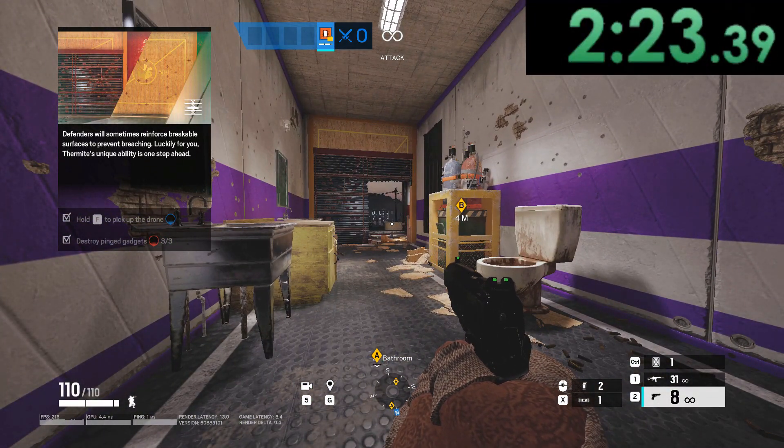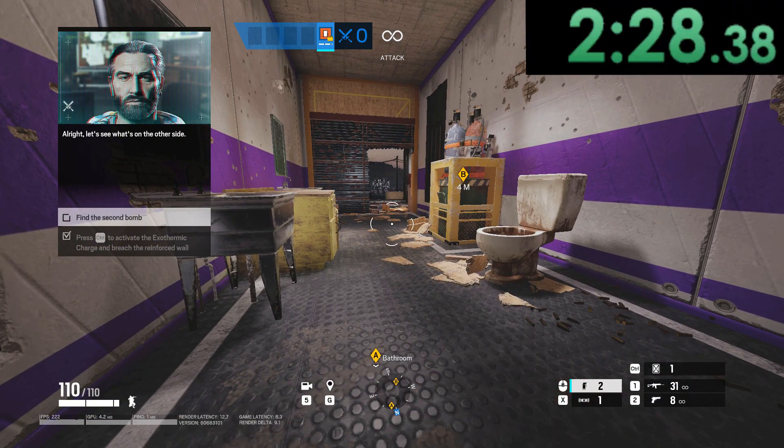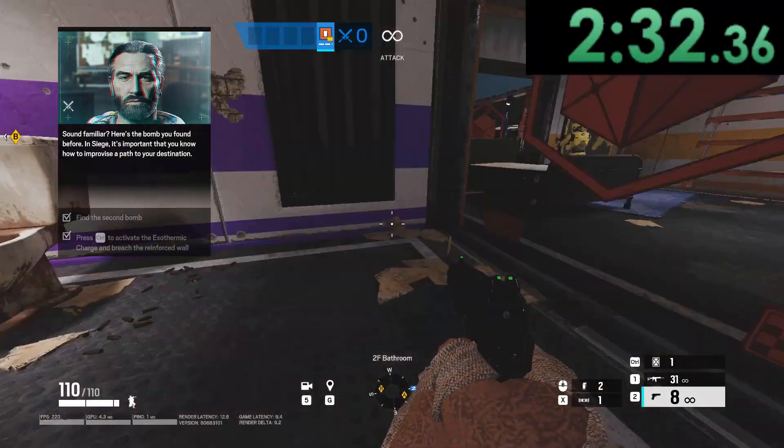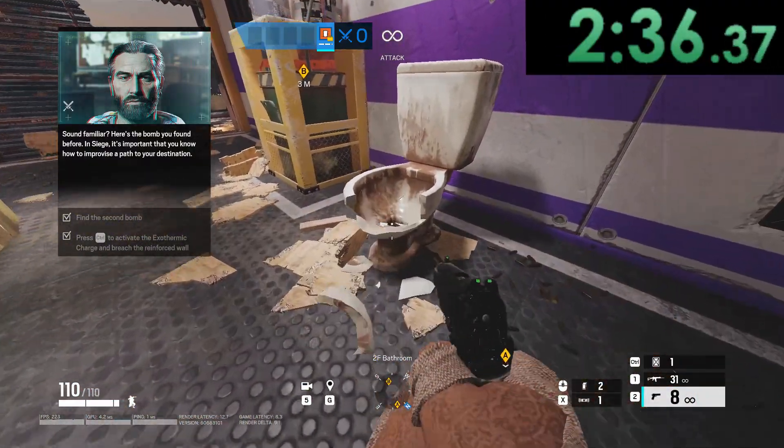Luckily for you, Thermite's unique ability is one step ahead — open it up and let's see what's on the other side. Here's the bomb you found before. In Siege, it's important that you know how to improvise a path to your destination.